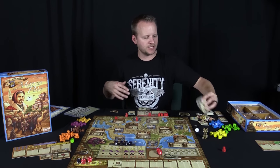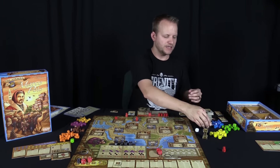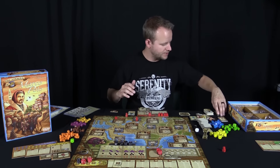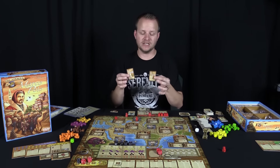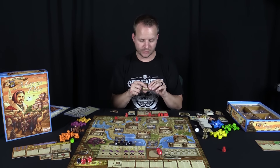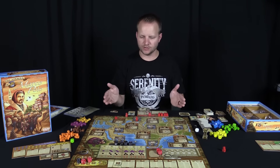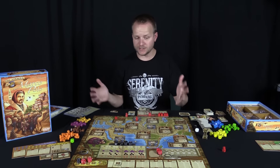The game plays out over six rounds — contracts are divided into six piles and when they're gone the game ends. You score victory points from traveling, completing contracts, and secret objective cards given at the start of the game. These secret cards list specific towns: get a market in one town for one point, two towns for three points, three towns for six points, and all four towns for ten bonus victory points. Your opponents have no idea where you're trying to go, so these can be surprise points at the end.